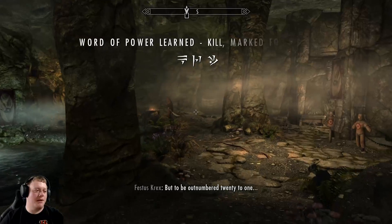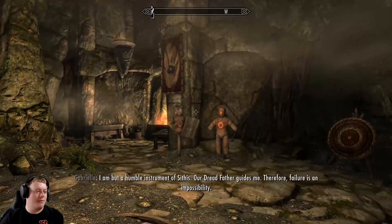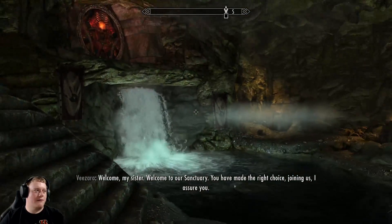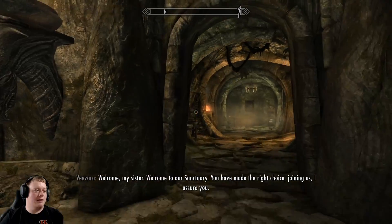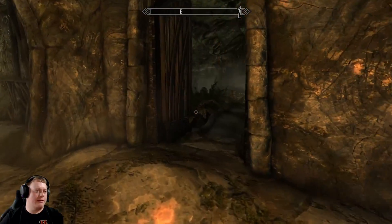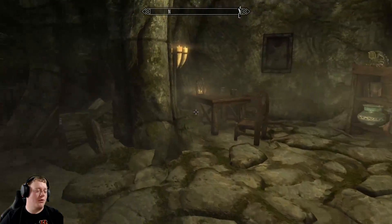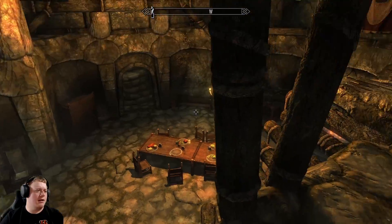But before we do that, let's go ahead and meet all of our people here. Nazir was the one that gave us the missions — we met him at the end of the last episode. Let's go ahead and kind of investigate this area and see who's what, kind of see what it's all about and see what the other members are like. It looks like there's some quarters here, eating quarters over here.